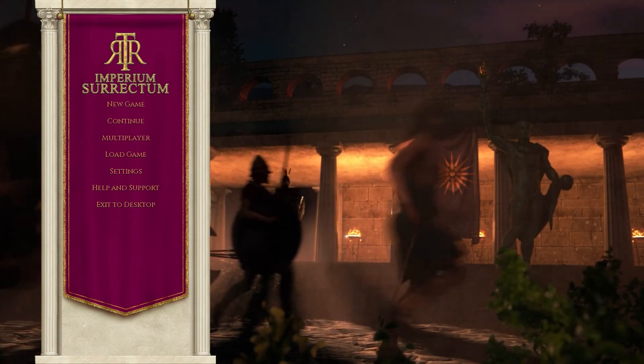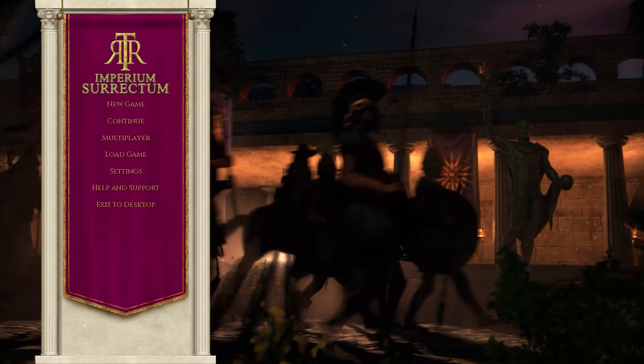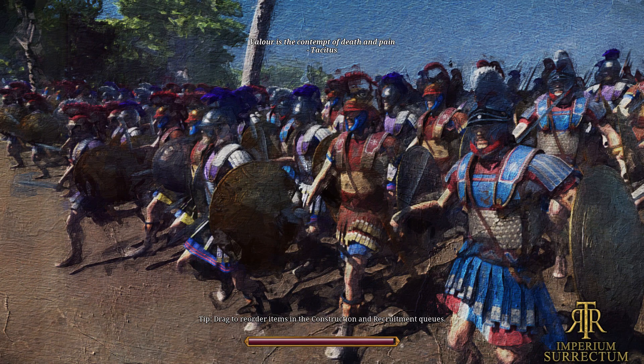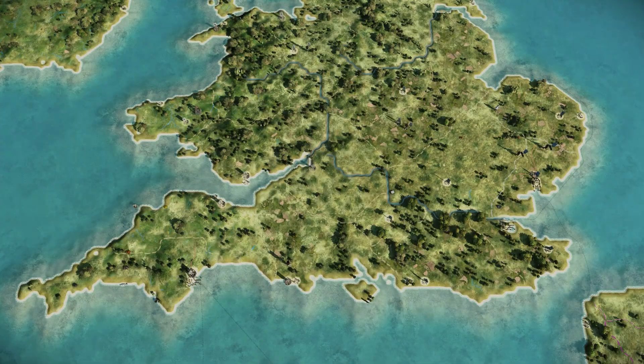We now have an entirely new main menu with a looping background in the spirit of Total War of old. We have new faction symbols, and in terms of the map, all cities have been given relevant starting sizes, populations, and buildings — with more unique buildings and features to be added in later updates. This truly makes those Eastern Empires that much more powerful from the get-go than the West, and you'll have a very different situation depending on where you begin.